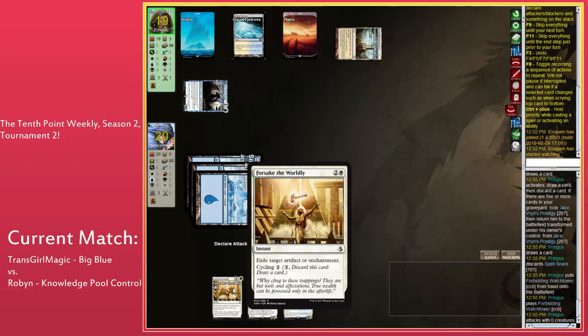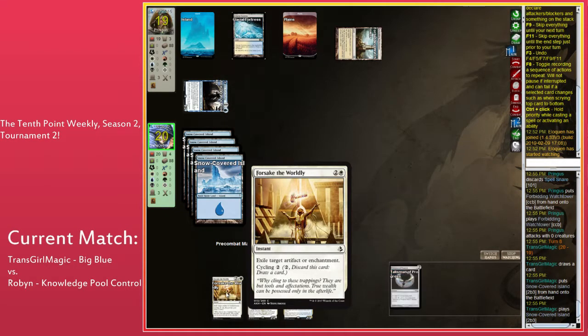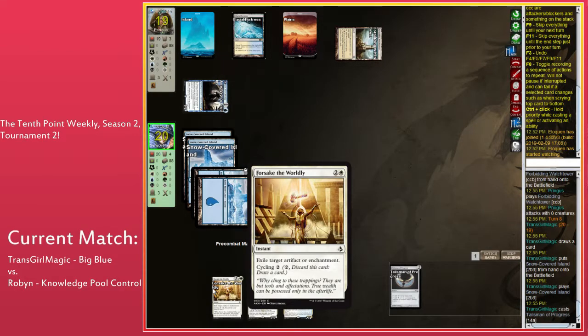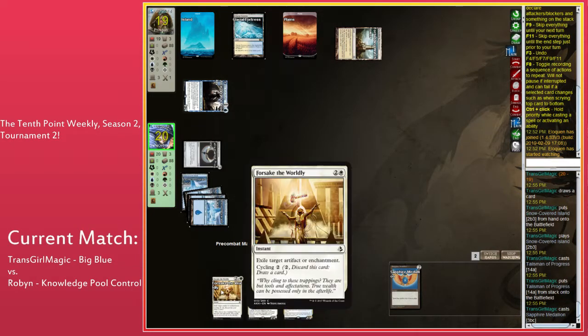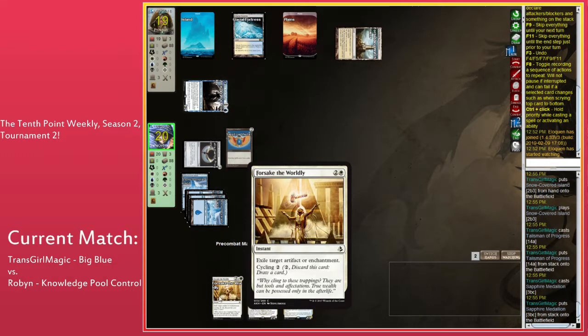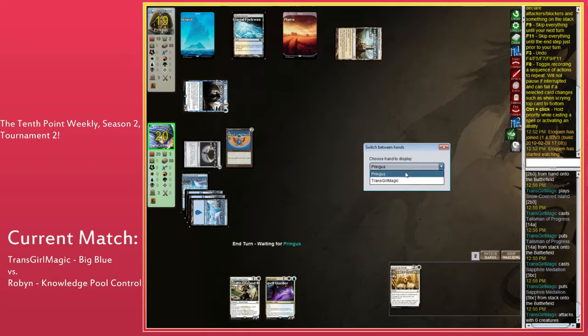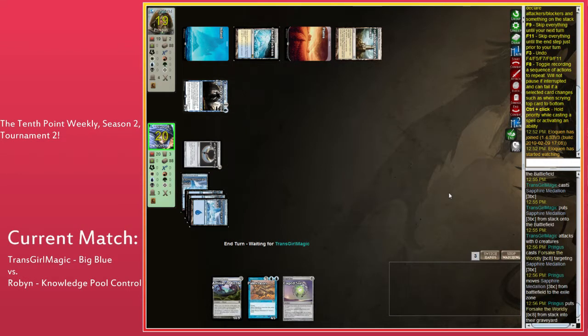Forsake the Worldly. I've played against Robin before on the Canlander Discord — Forsake the Worldly is an insane card. Is it really good? It's surprisingly good in blue-white control because there are often artifacts or enchantments you'd like to destroy, and several of the ones you really care about need to be exiled to really get rid of them. For example, I'm playing Red-Green Aggro, I'm attacking in, Robin goes Forsake the Worldly on my Rancor block — I've lost my creature and my Rancor, and I'm just sat there going 'what do I do?' It's a really good card.